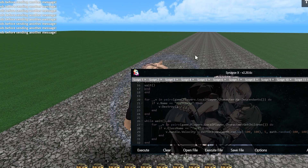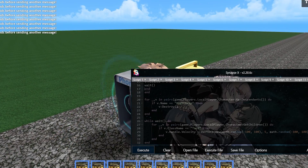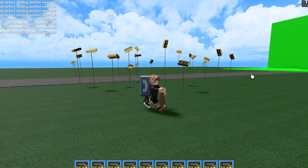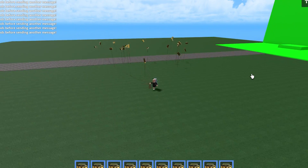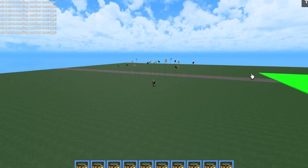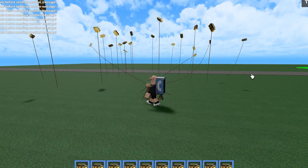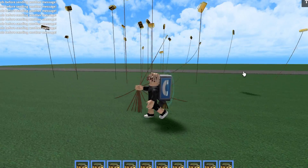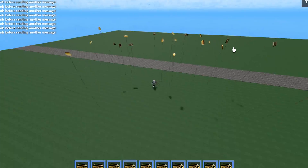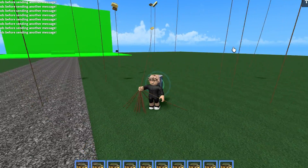Now you just grab the tool version and execute it. And yep, there you go — you can walk all your little tools around. They're getting a little aggressive, you know how it is sometimes. Yeah, they'll fly around like beautiful butterflies in the sky, and you kind of just take them for a nice little walk.